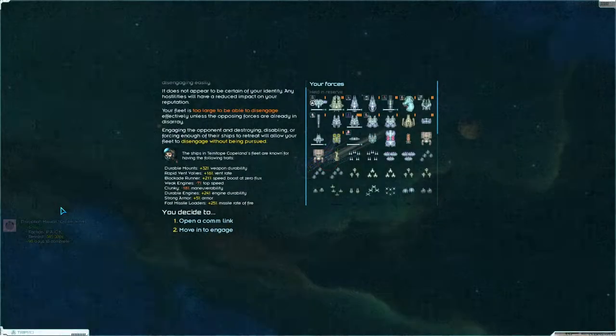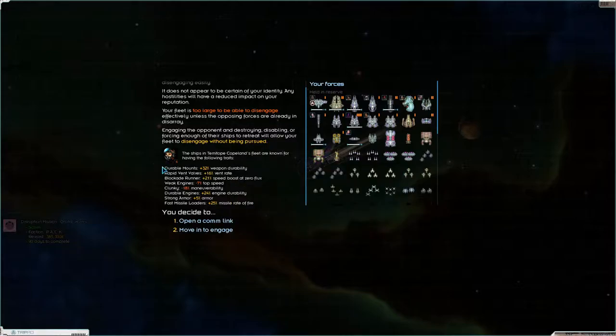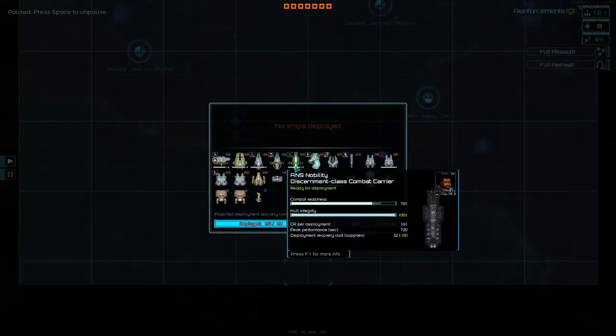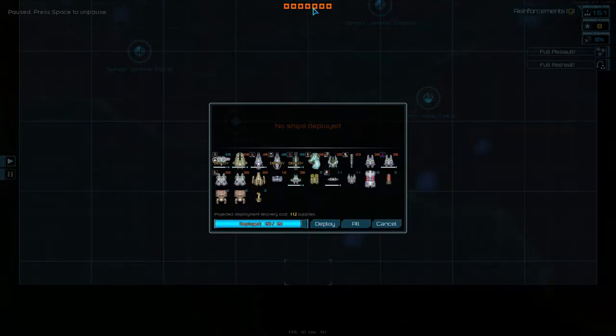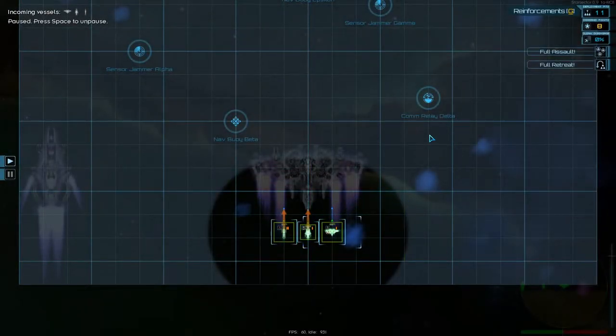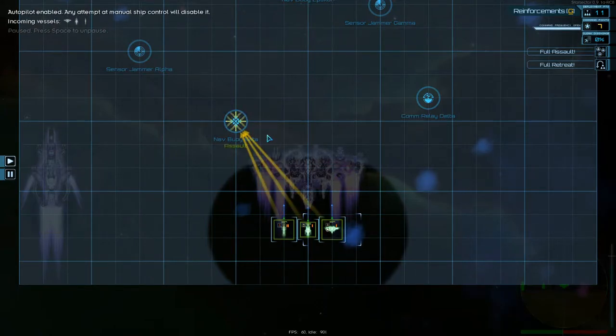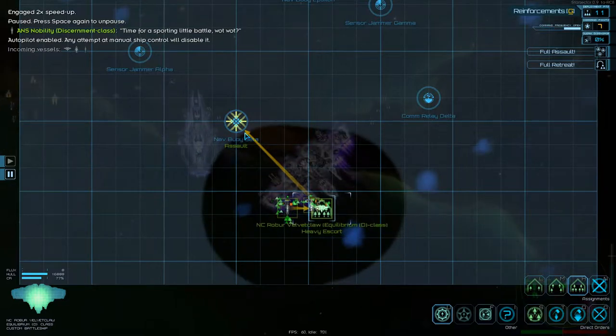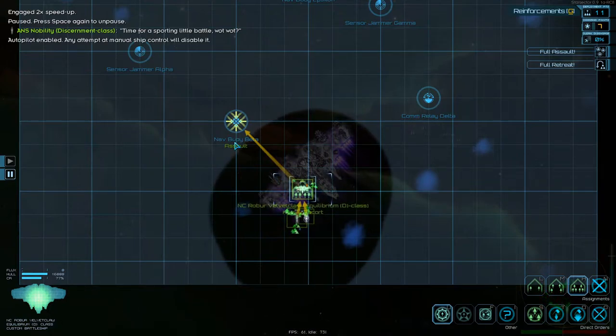We're not going to wait because we didn't get away. Durable mounts, rapid vent valves, plus 16% vent, blockade runner, weak engines, clunky durable engines, strong armor, fast loading missiles - this is actually a fleet we got a tip about from someone. So we're sending you, you, and you in to begin with. I'd rather head over here - you support me, you support me, you head up there.